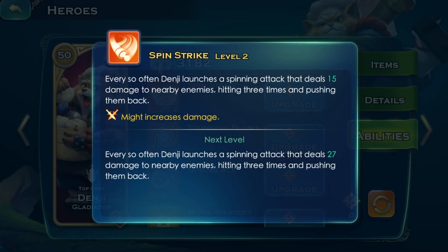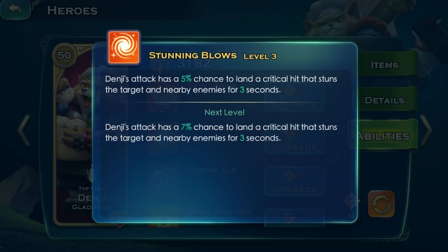Spin Strike is a powerful physical attack that pushes the target backwards. The higher Denji's might, the more damage this deals. Stunning Blows gives his attacks a chance to crit and stun enemies.